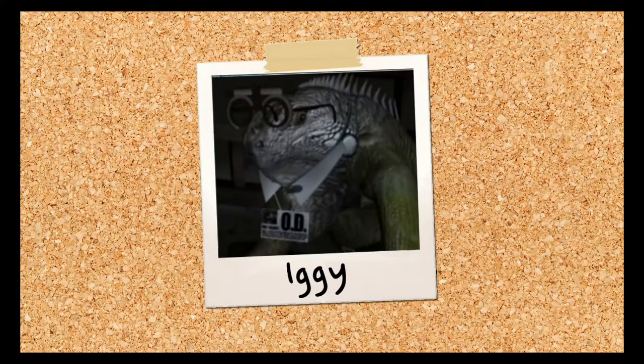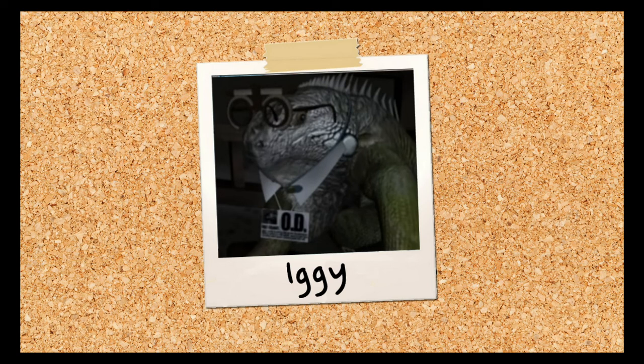Iggy from Legend of the Crystal Skull. A rascal. Messes up a bookcase forcing Nancy to put books back. Gets to dress up in silly outfits, which is fun. Will only do Nancy's bidding in exchange for loquats. Fair, but it's annoying to get loquats, so 4 out of 5.